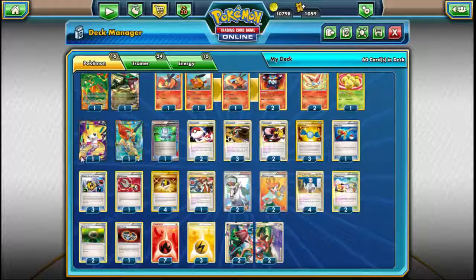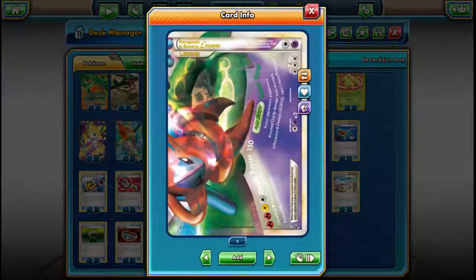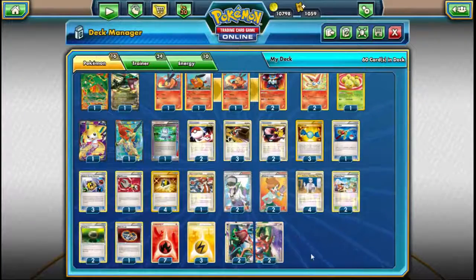We run one Jirachi — I always like having a Jirachi option in case we're dead drawing. We do have Fisherman too, so we can Ultra Ball or Dual Ball into a Jirachi to get a Fisherman if we need it for a late-game or mid-game attack. One Keldeo for Rush In and Retreat, and two Floatstones to help use his ability. He's really useful to get something out of the active if it's stuck there, and also because the full Legend has three Retreat — so we definitely need Floatstones and Keldeo to move it around.